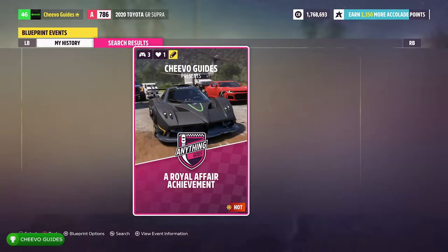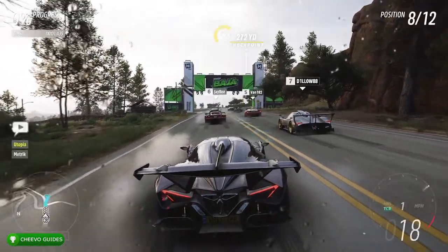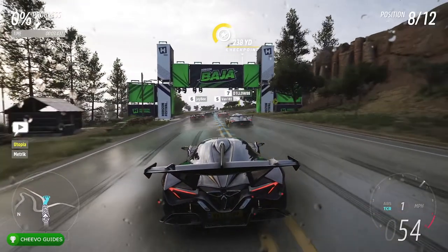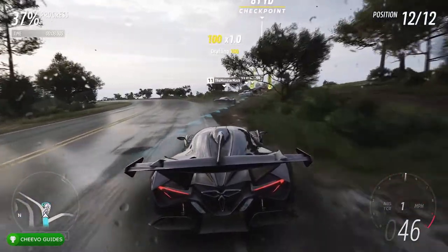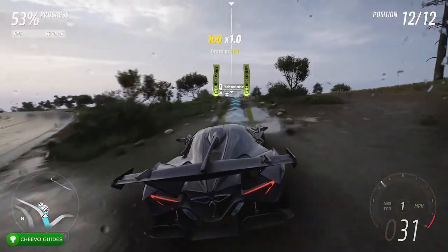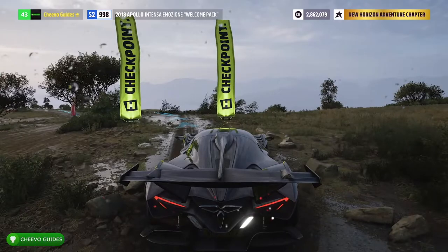After that you should find my blueprint — it's called Royal Affair Achievement. Go ahead and load it up. It's going to take you to a race right next to the location where we need to take this picture. Simply load up the race — doesn't matter if they're passing you — just follow along. I put a checkpoint right next to where you need to take the picture.